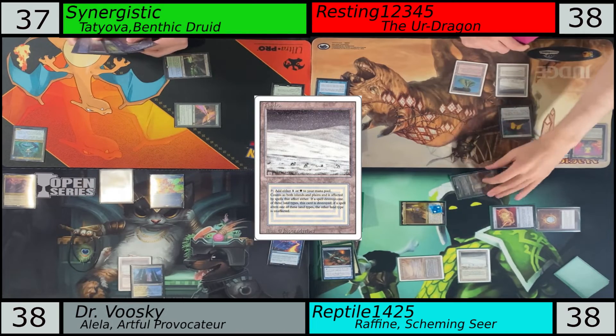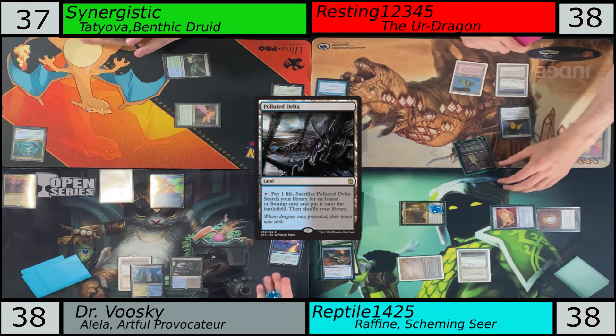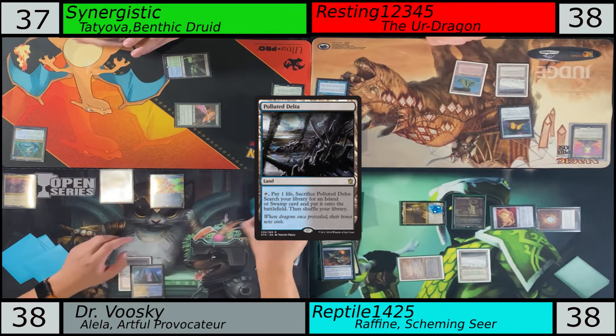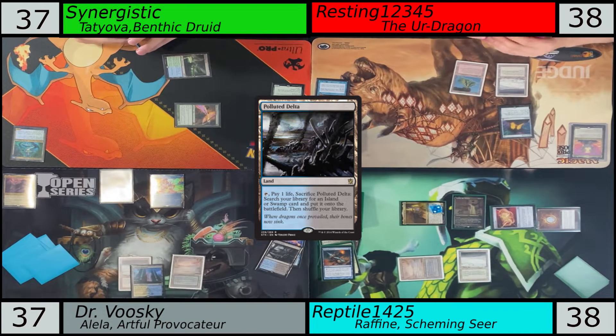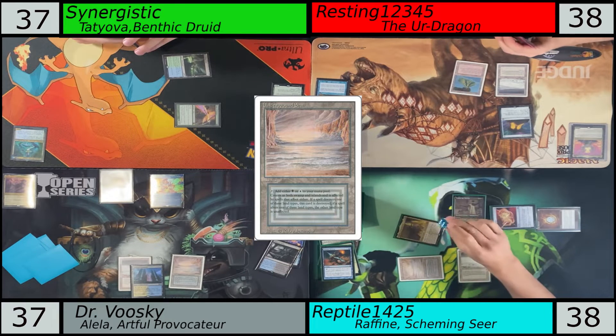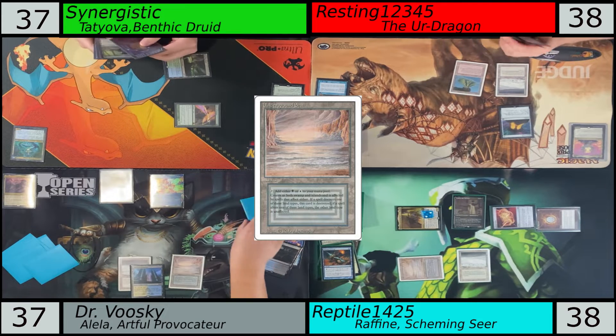You're the only one missing out on the Tundra — everyone has a Tundra. A Carpet of Flowers would be quite good in this pod or game state. It would — you're getting three now. Was that Tatiova? Yeah, it's Tatiova. But no, we can't have nice things.